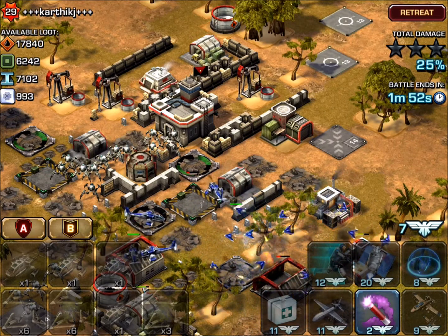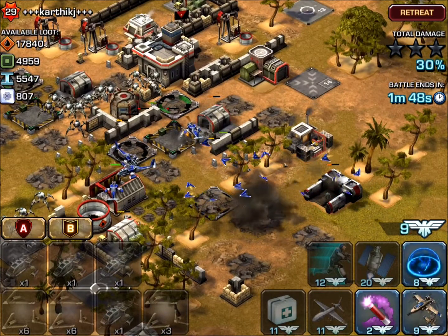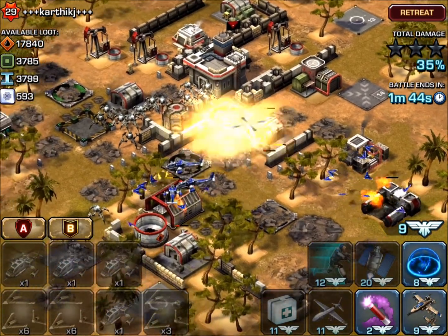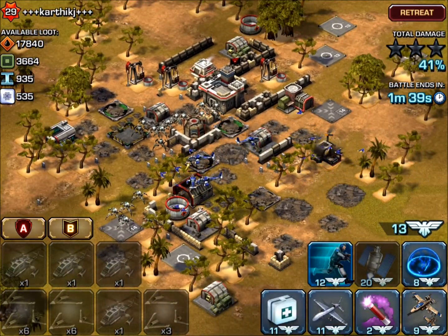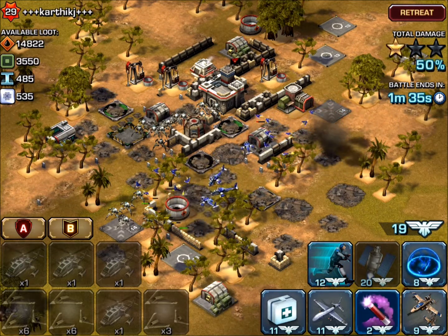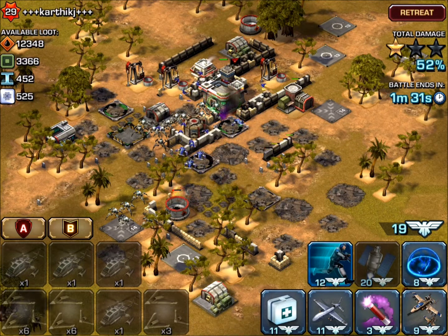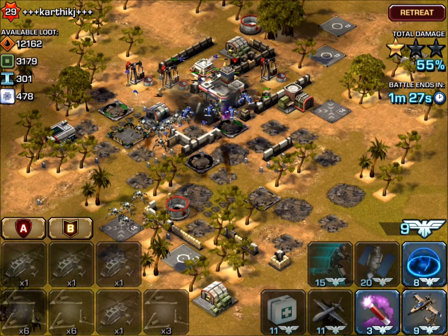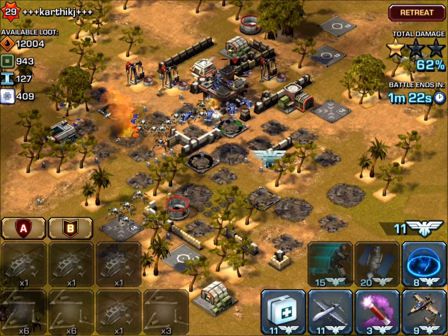At this point, all the defenses are down, so it's just tapping the speed button to get the resources down a little bit quicker. I dropped a flare to stack the units and add a little more speed. Obviously, the more units you have stacked, the better the benefit from the speed boost.